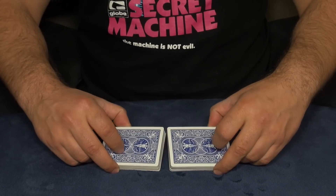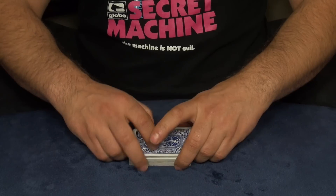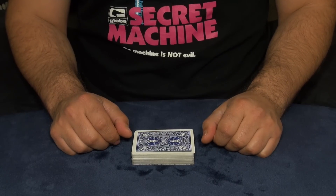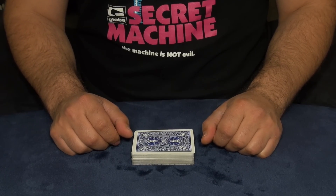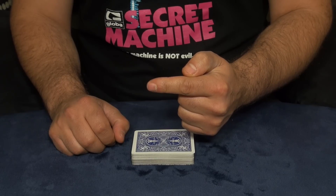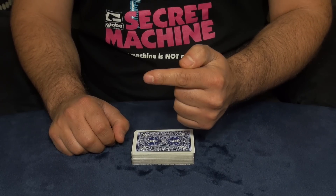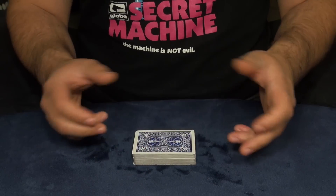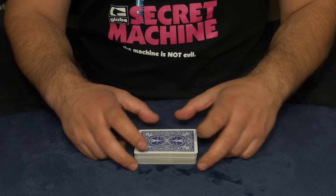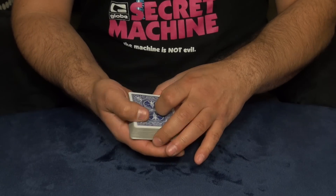In the trick, I mixed the cards like this — it creates a better illusion that you're mixing and cutting many times, but these are 100% false shuffles and cuts. If you don't know how to do it, click the link right here and learn — it's very useful for your other tricks. You can do this trick without the shuffles, but when you shuffle it adds real magic to the trick.